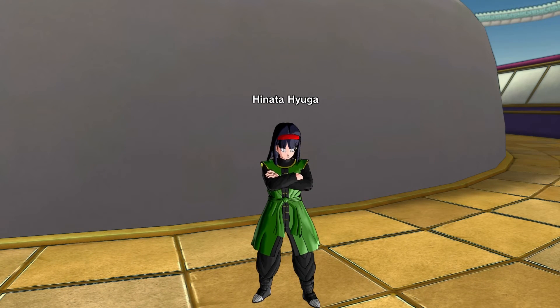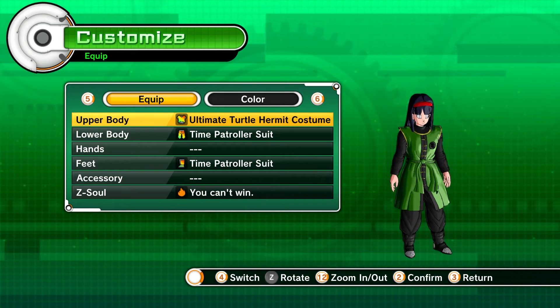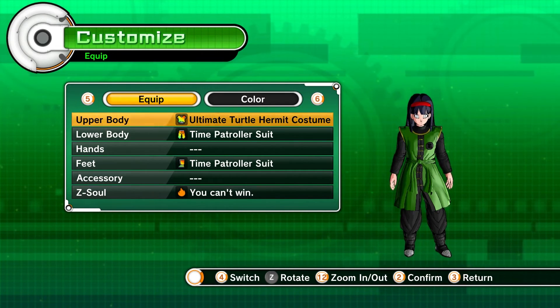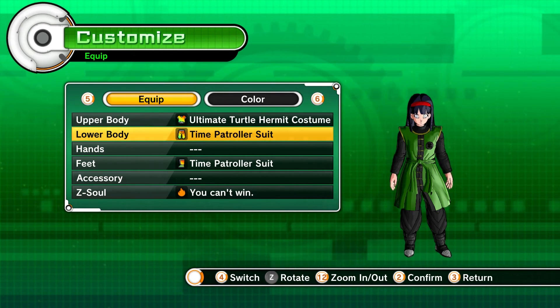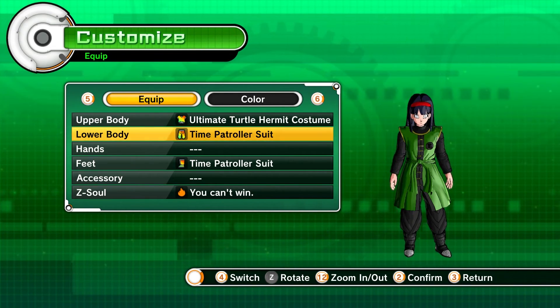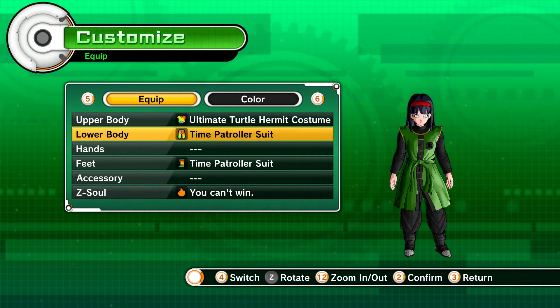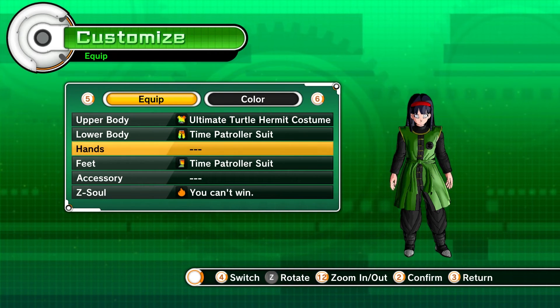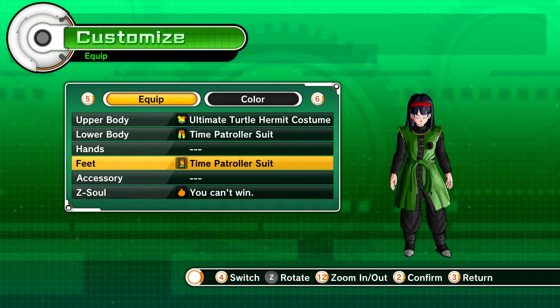For the upper body I went with the ultimate turtle hermit costume, or you can use the regular uniform and color it how you want. For pants I have time patrol suit pants because they look baggy — something she would totally wear — and they give strike damage since she's a strike type. For hands, nothing, because she doesn't really wear anything. For feet, time patrol suit shoes, which build up strike damage and are close to the boots she wears in the anime.